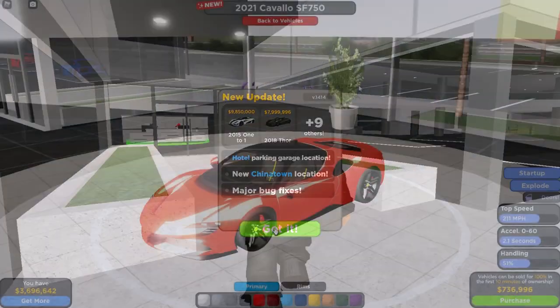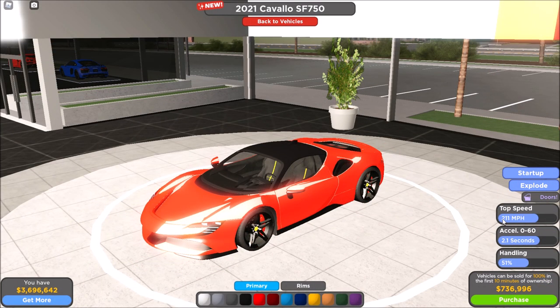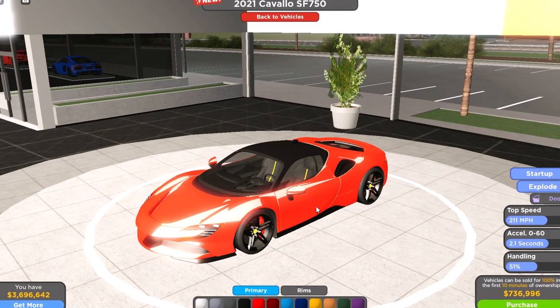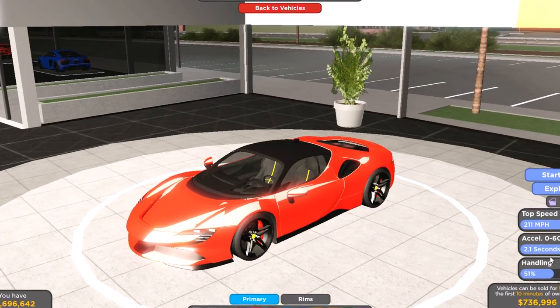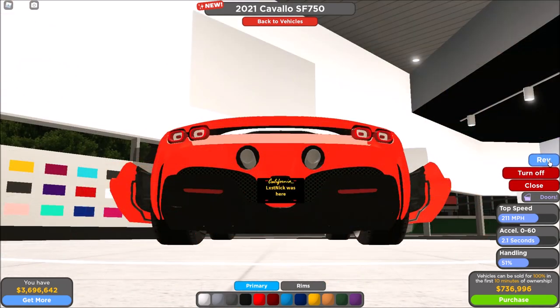This is the 2021 Ferrari SF90. The top speed is 211 miles per hour, and with upgrades it's 260 miles per hour. The 0 to 60 is 2.1 seconds. Let's explode the doors — yep, only the doors. Sounds very nice. Let's rev it.